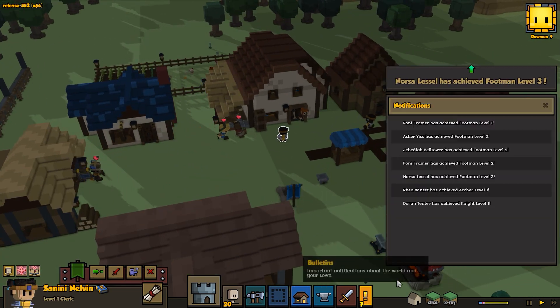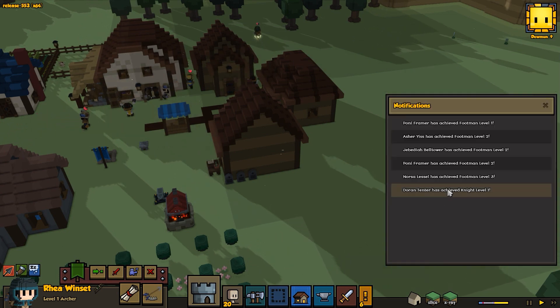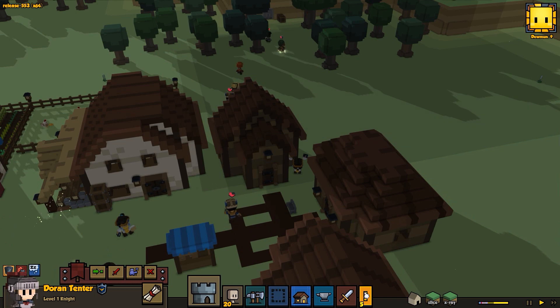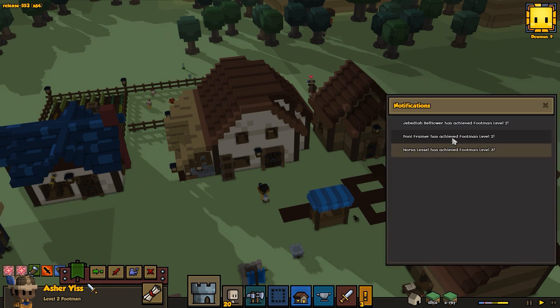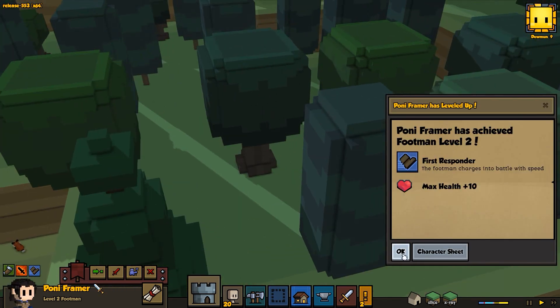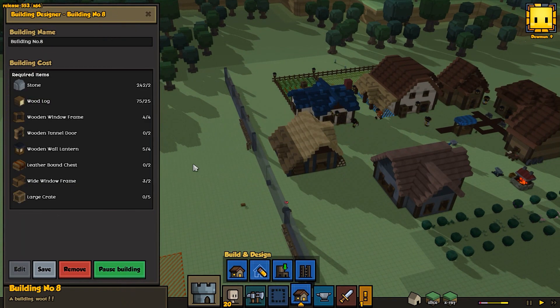So we were able to defend against the attackers, which is very nice, and hopefully got some good XP. Footman level one, level two, level two, level two, level three. Our new cleric got to level one, which is great. Archer level one — more damage there. Our knight finally got level one, which means he gets 10% more defense, which will help out a lot. Another footman got power strike, which is great.